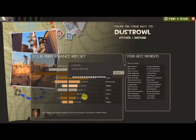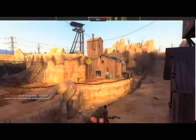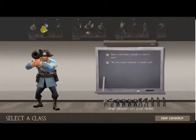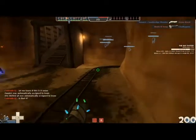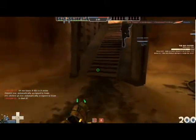You've just installed TF2 for the first time. You hop into a casual and you're thrown into a payload upward match. The round has just begun, and you see a soldier with a triple unusual set rocket jump out of spawn with his festivized Australian rocket launcher, and you're sat there and you think, dang, that guy knows what he's doing. I won't be that cool one day.